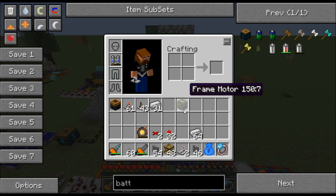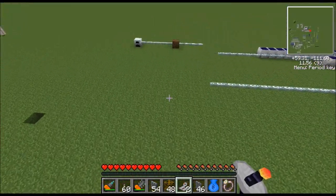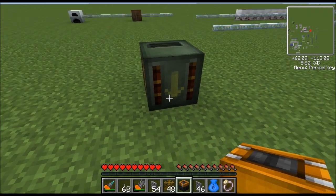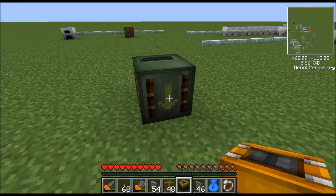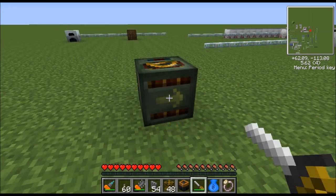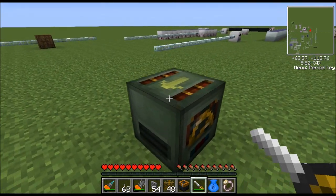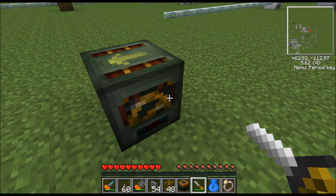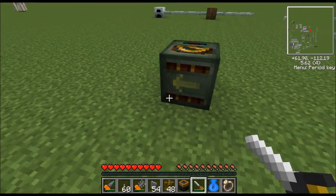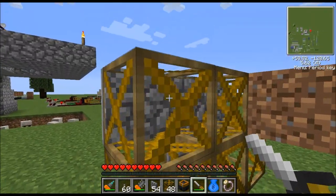The way we make this thing move is with frame motors. Here is a frame motor — here's what they look like in inventory and here's what they look like placed down. It has an arrow, and that's the side that needs to touch the support frames to move them. You use a screwdriver to change the facing of the arrow. Right-click to rotate the arrow; hold down the shift key while you click to move which face the arrow is on. You want the side with the arrow touching the support frame.